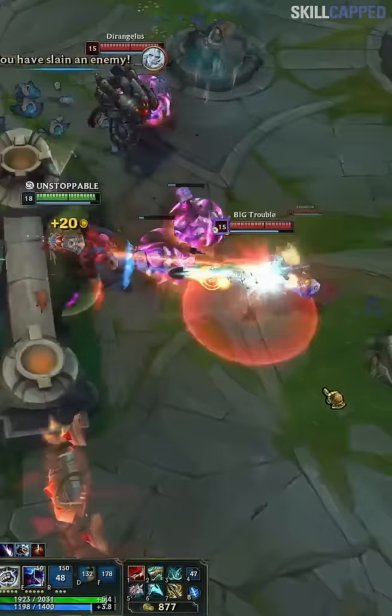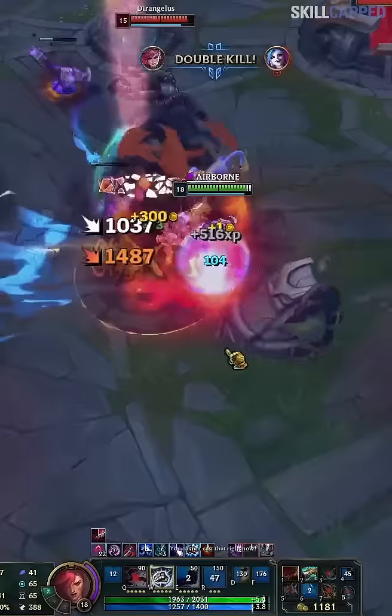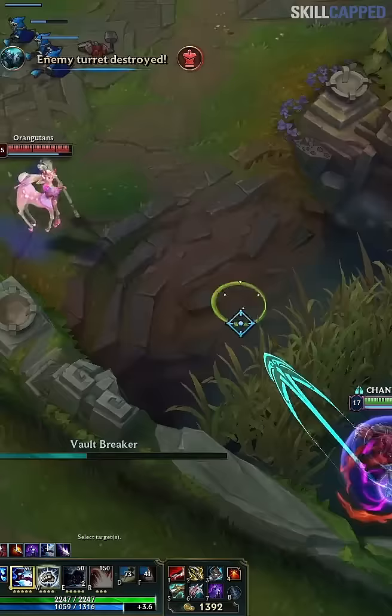Surely this is just a cheesy lane pick that falls off super hard after winning lane, right? Wrong! The build we're about to share will let you delete anyone you can get your hands on in mid and late game fights. With a mix of lethality and crit, you will blow up every player you touch, making it one of the best ways to snowball in the game. Here's the item order and runes you'll want to run.